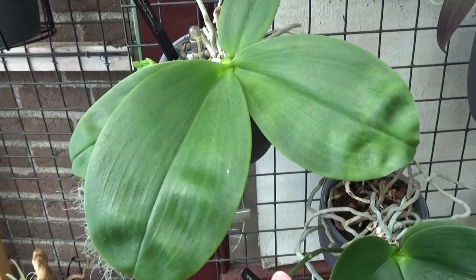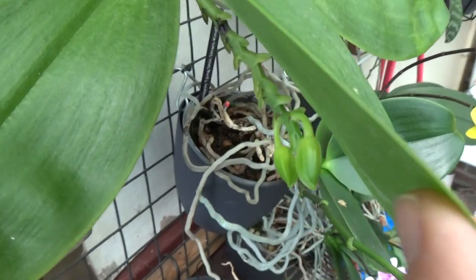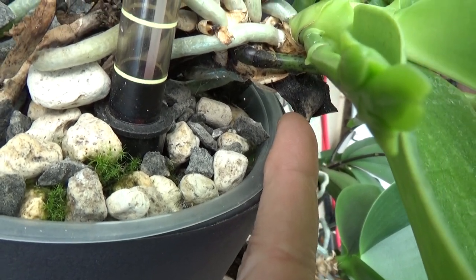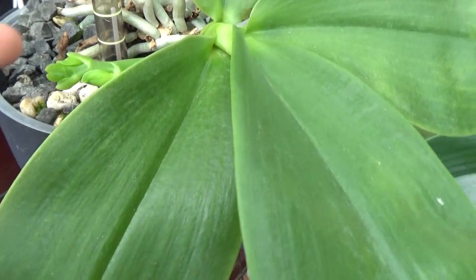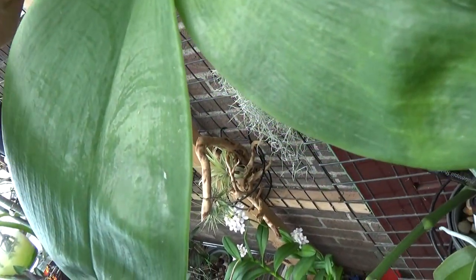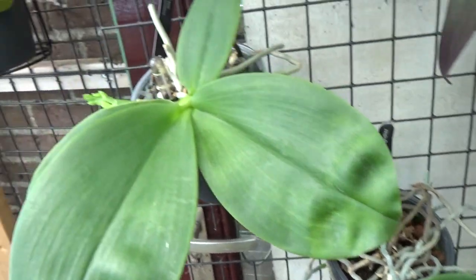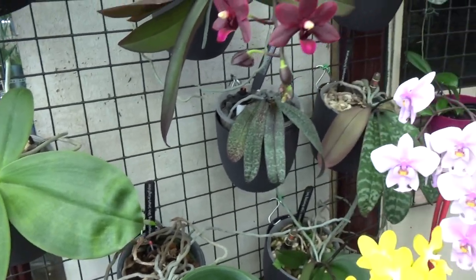Above it is a summer bloomer which made a basal keiki — luckily, because the original plant came from an orchid garden with crown rot. The keiki is a very nice one, also yellow and white, and it's starting to make at least two spikes. The fragrance is beautiful — a beautiful citrus-type fragrance. I saw this one on Annabelle's channel, The Orchid Room, and bought it because of that description.